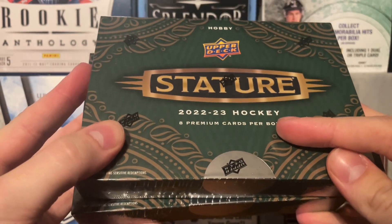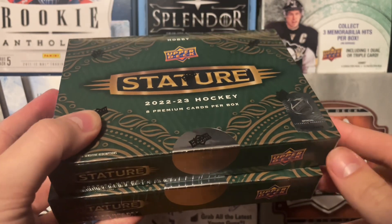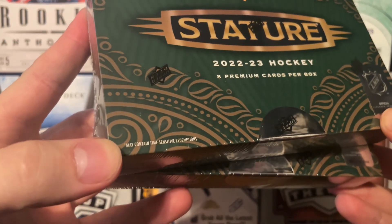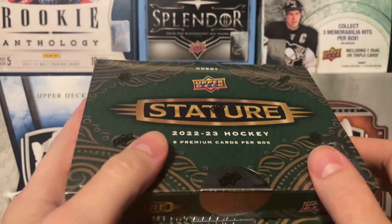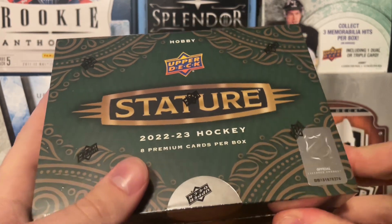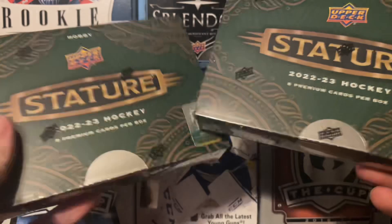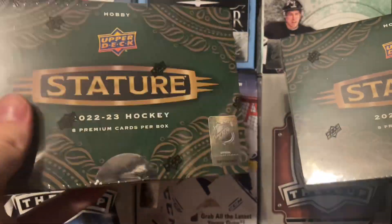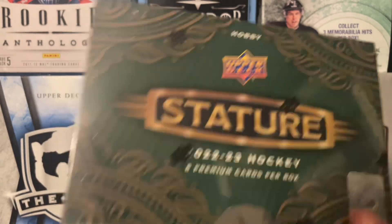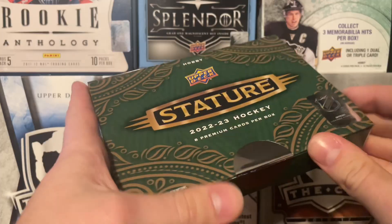22-23, eight premium cards per box. We're obviously just gonna rip both of them right in the same session. It does contain some sensitive redemptions. We're gonna go ahead and rip into this. You get your rookies in here, but also the legends are in here as well, so that's a good pull. We're looking for a patch auto — that would be fantastic from one of these boxes. This one feels heavier than this one, so we're gonna try this one last. Without further ado, ladies and gentlemen, let's jump right into it.